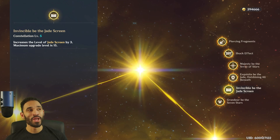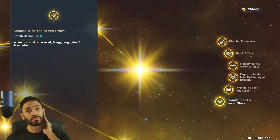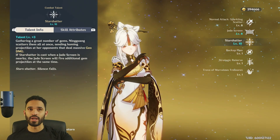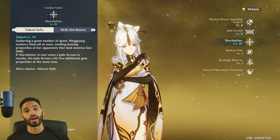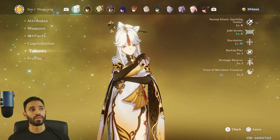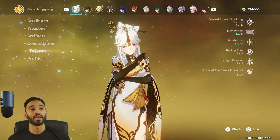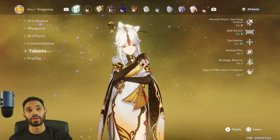Her fourth constellation — literally useless. C5 increases the level of Jade Screen by three, max level 15. C6 gives Ningguang seven Star Jades after using her ult — that's very powerful. All the damage you'll see in the showcase is achievable with zero constellations. You can get level eight normal attack, level eight Jade Screen, and level ten ult if you crown her. You only need constellations if you want to hit the absolute maximum DPS ceiling.